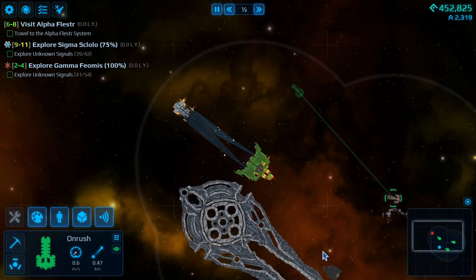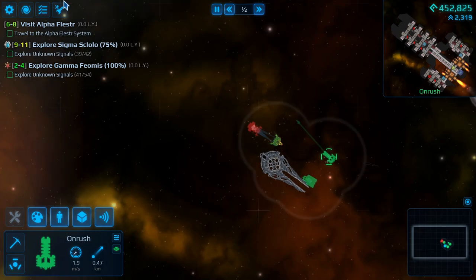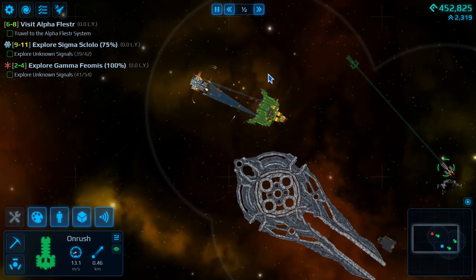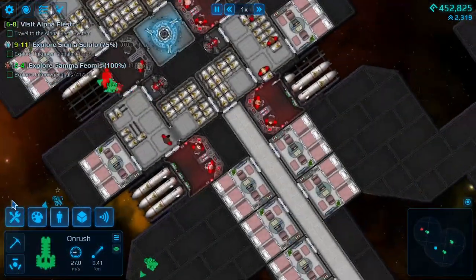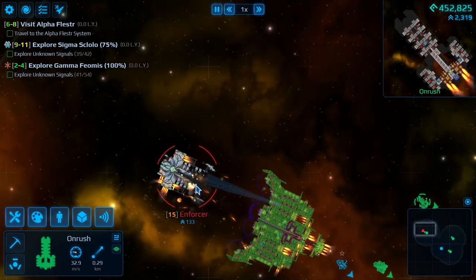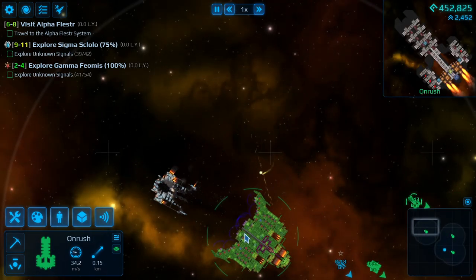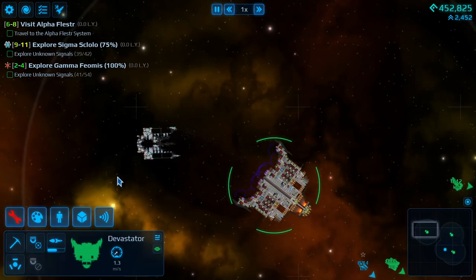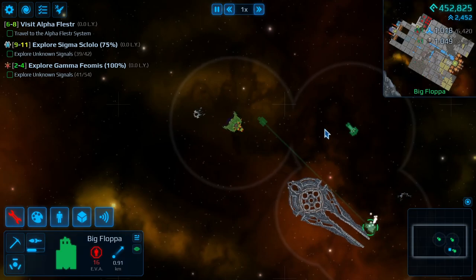Let's bring the Onrush up for support and hide the Big Floppa in the shadow of the hyperdrive. We're actually technically out of combat so we will repair. The Onrush took a little bit of damage itself. We have finally caught up to the Enforcer — and we're able to defeat that as well. Lots of challenges so far just being right away in this station. We might've bit off more than we could chew.